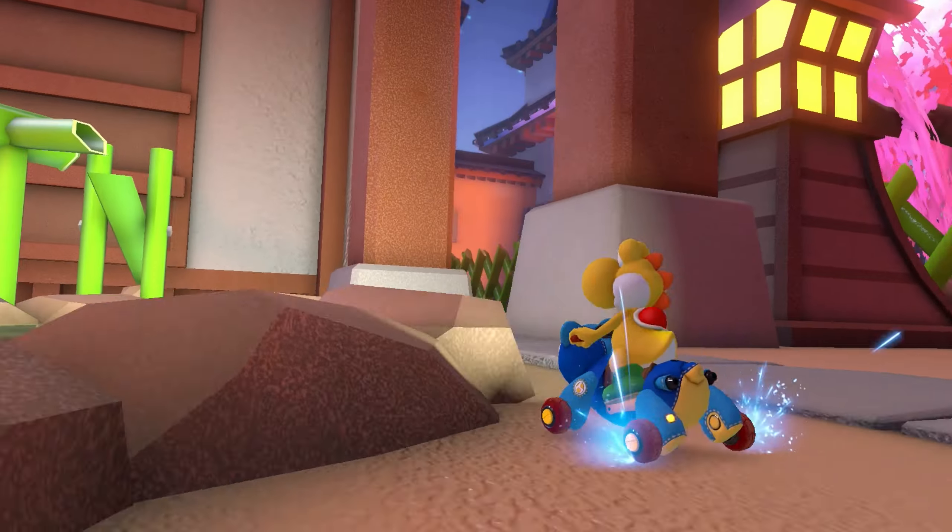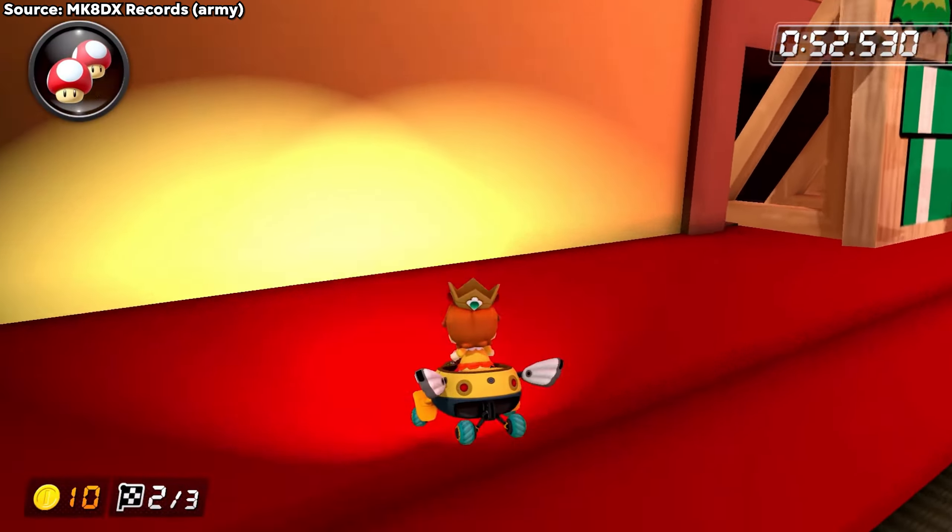Ninja Hideaway. A very unique track design and driving experience, with a very interesting shortcut. B tier.